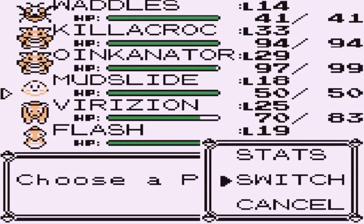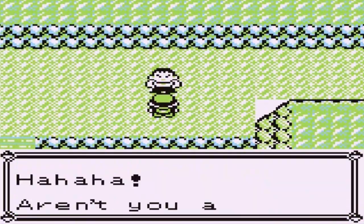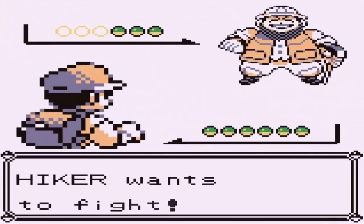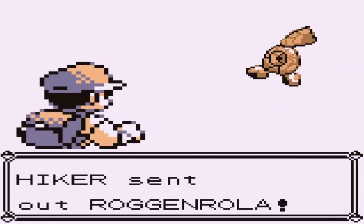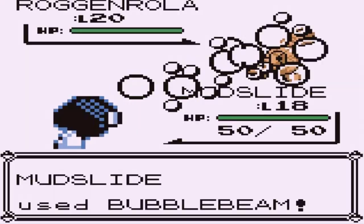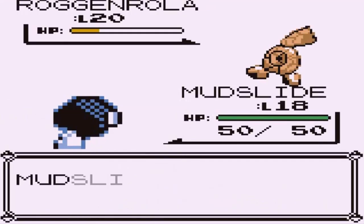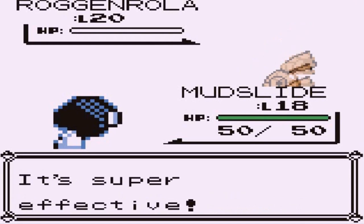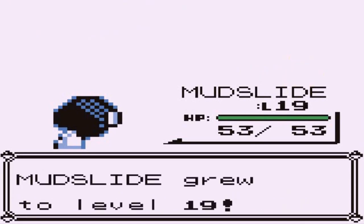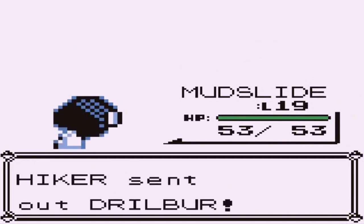Let's switch up the team and take on this next trainer. Going up against a Roggenrola again — le Bubble Beam — super effective! Not hitting too hard right now, but another Bubble Beam finishes it. Mudslide grows to level 19, and this trainer keeps giving Pokemon that Mudslide can train against, which is great.